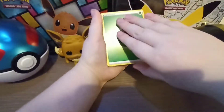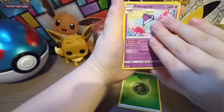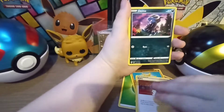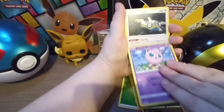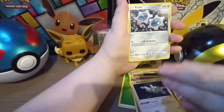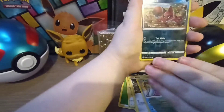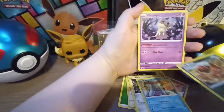First you have Grass Energy, Poltegeist, Solrock, Kabu, Dino, Jigglypuff, Dunsparce, Clink, Marini, Reverse Hollow Nickit, and a Mimikyu Regular Rare.